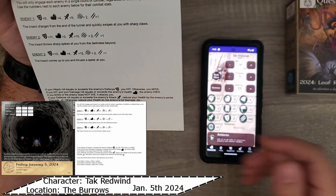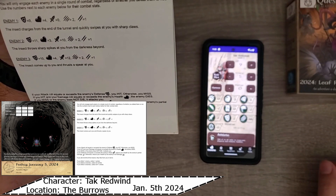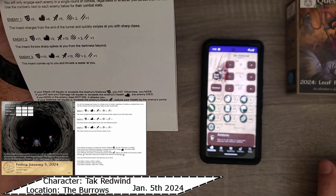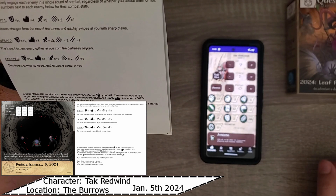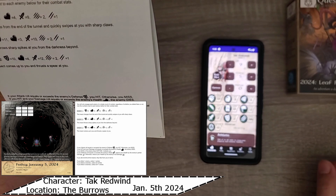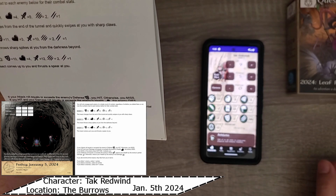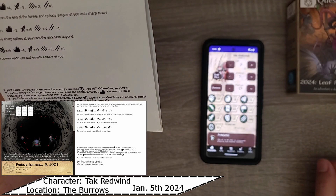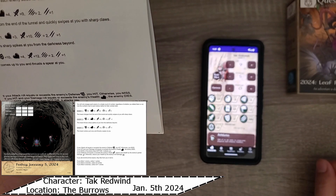You will only engage each enemy in a single round of combat, regardless of whether you defeat them or not. Use the numbers next to each enemy for their combat stats. Enemy 1 has a defense of 9, health of 4, attack of 9. Claw 2. Partial damage is 1, full damage is 2.